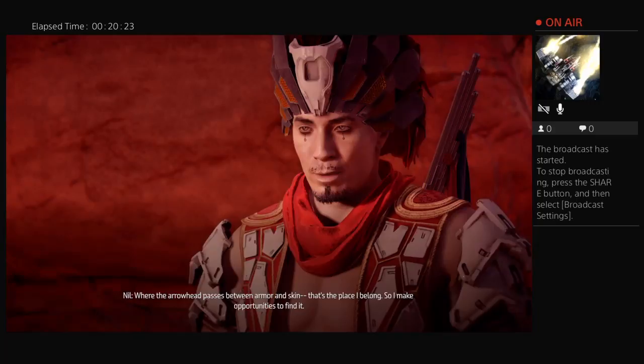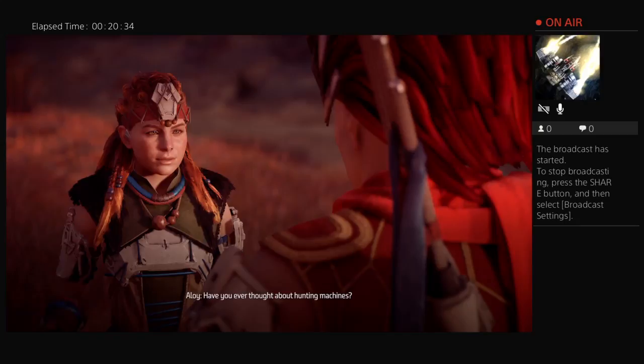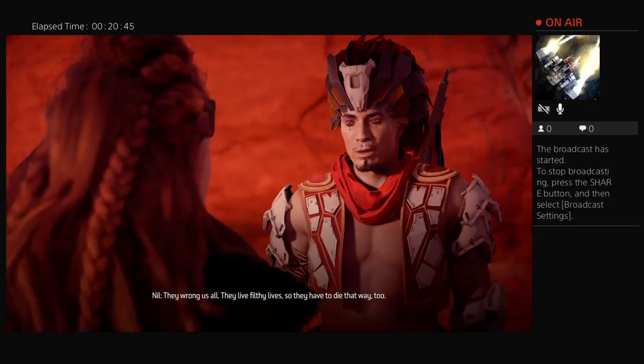NPC: 'Where the arrowhead passes between armor and skin — that's the place I belong, so I make opportunities to find it.' I like this guy. 'Have you ever thought about hunting machines?' NPC: 'They don't get that look in their eyes.' You're creepy. 'Did bandits wrong you somehow?' NPC: 'They wrong us all.'